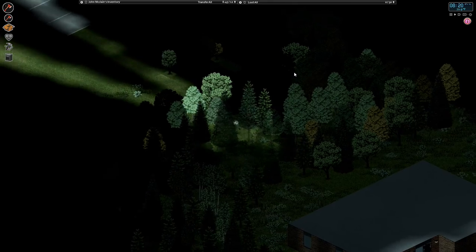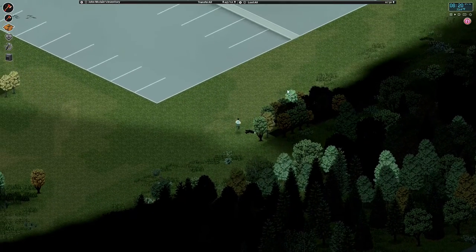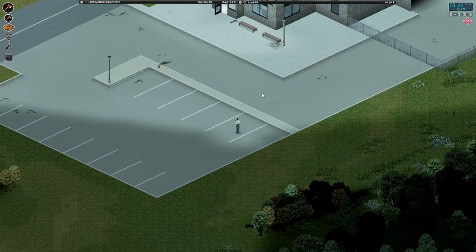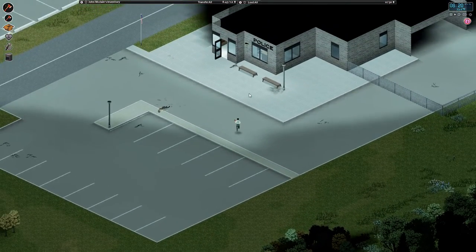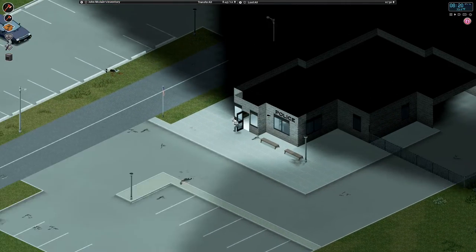Is there a gap in the trees, perhaps? There we go. Is this the police station? It is. Okay.